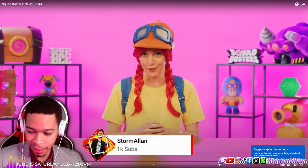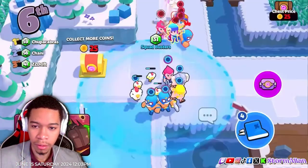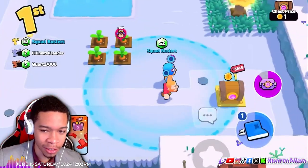Doctor T looks broken as hell! His super adds giant ice spirits jumping around the map. The meteor sends lots of golems falling from the sky that are covered in this new ice level — looks sick!